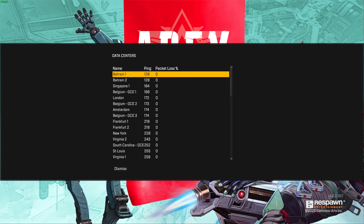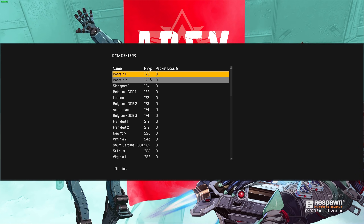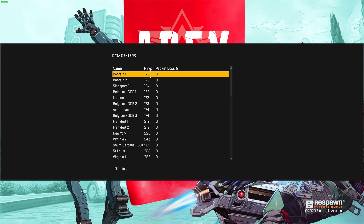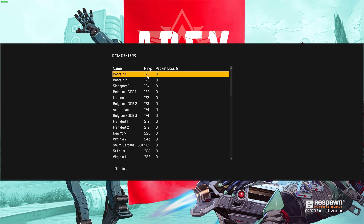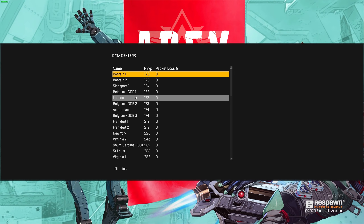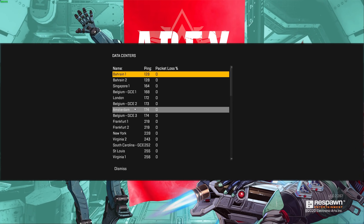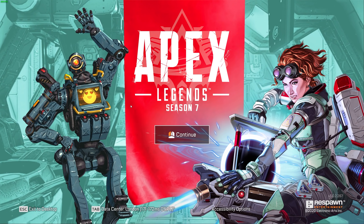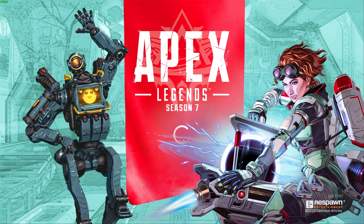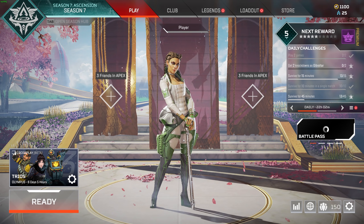So currently, I would be playing on Bahrain, which is North Africa, while I'm living in South Africa. Sometimes these servers have issues, or more often than not, they are low population, so finding a game takes forever. I'll simply click on, say, Singapore, Belgium, London, or Amsterdam to play on an EU server instead. Clicking on one of them, and then clicking across to the main menu, will connect us to one of the other servers, and hopefully you'll be getting less of the connection errors.